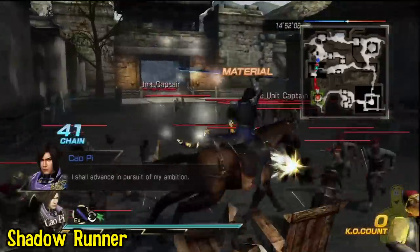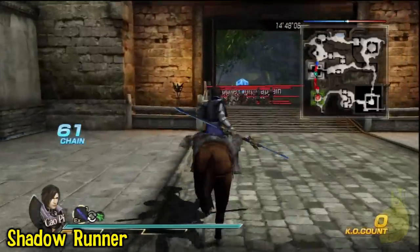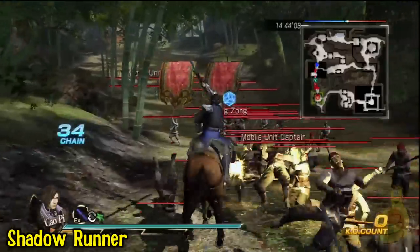When you're selecting your missions, I always went for the material ones because they're the shortest. It's literally like a quarter of the map. You can run right to the guy, slay him, and then proceed along with your day.